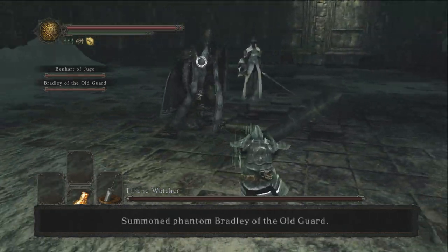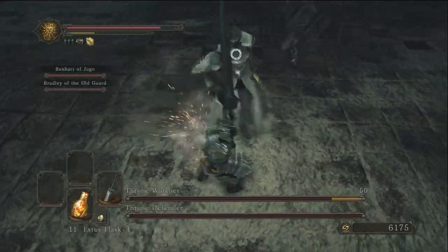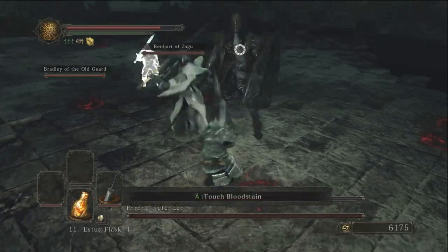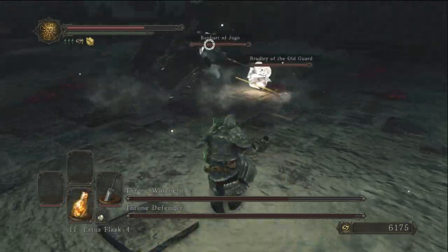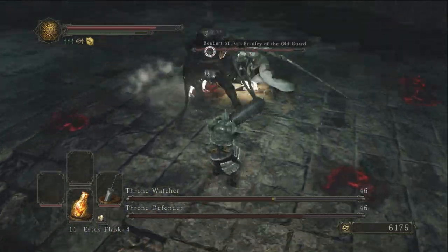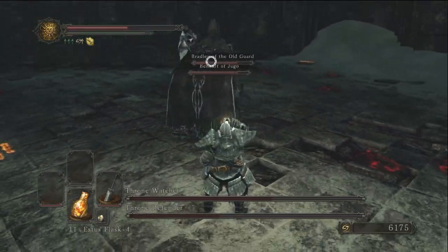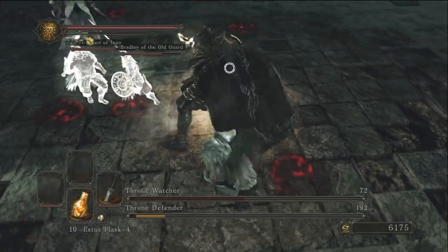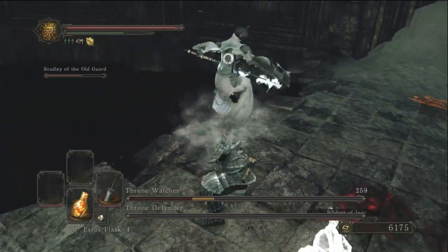The Throne Watcher and Throne Defender are essentially an Ornstein and Smough-style boss from Dark Souls 1 — a dual boss — but not as well crafted. They can heal each other if you don't kill them fast enough, and they don't take turns attacking: if one is attacking, the other is about to attack you right away. A great mechanic for a dual fight is having them alternate, like Ornstein and Smough did. The Throne Watcher and Defender are mid — I like their designs, but overall pretty mid.